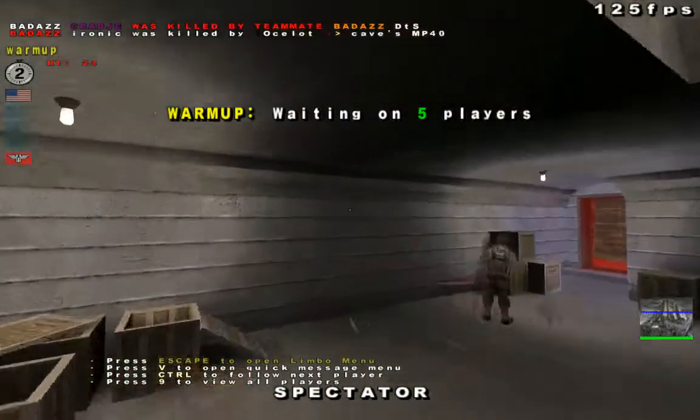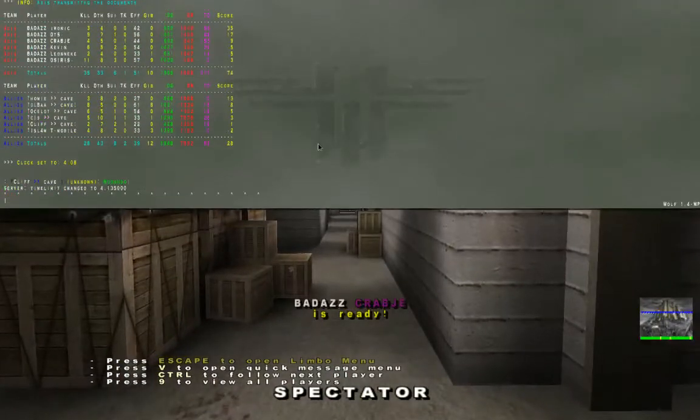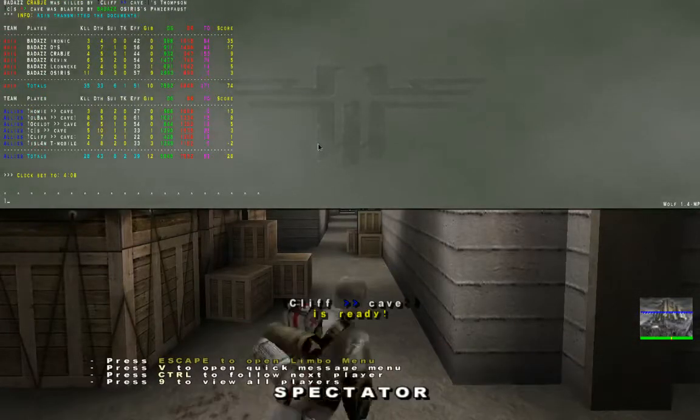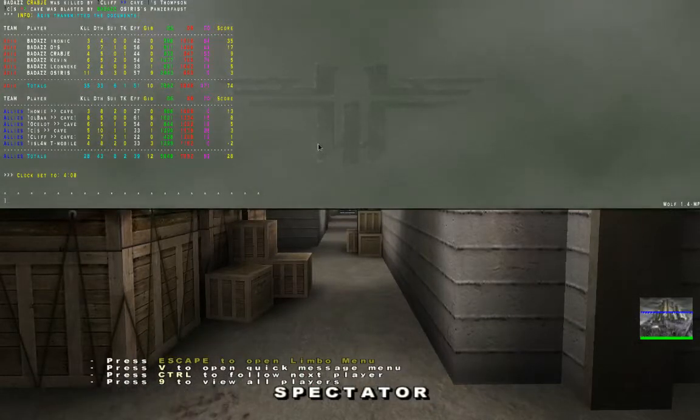Yes indeed. Working — go ahead Bridger, working on a couple technical issues. Hopefully no more blue screens. I'm going to hand it to you. Let's take a look at the kills here. Osiris, definitely the big leader from the Badass team in that last fight, doing 11 kills. The next closest was 9 and then 6. He was definitely leading the charge there with that Panzerfaust.